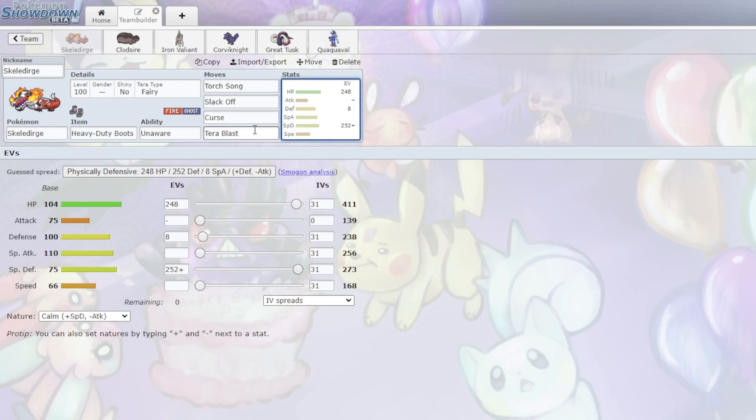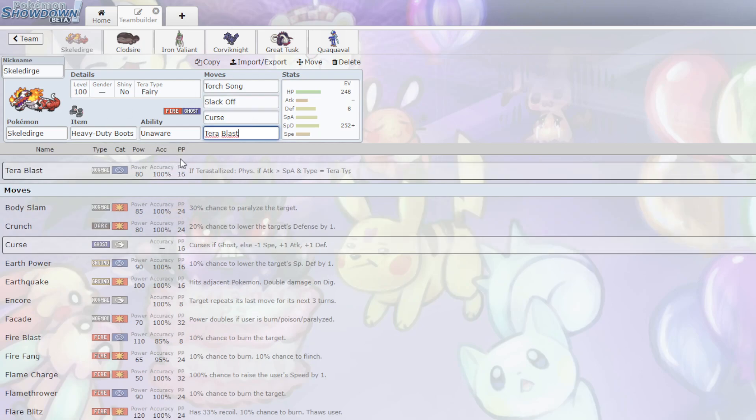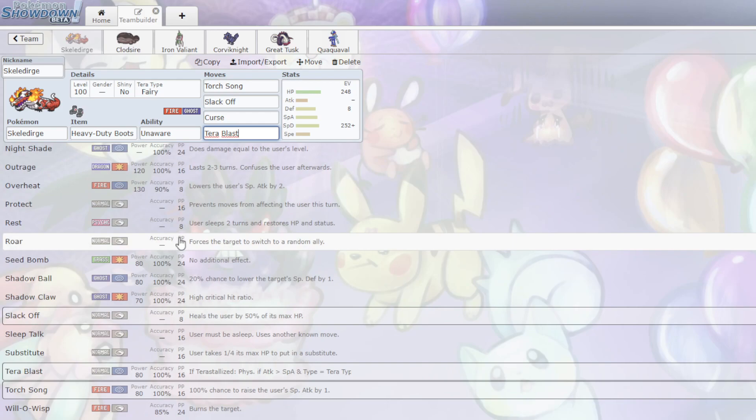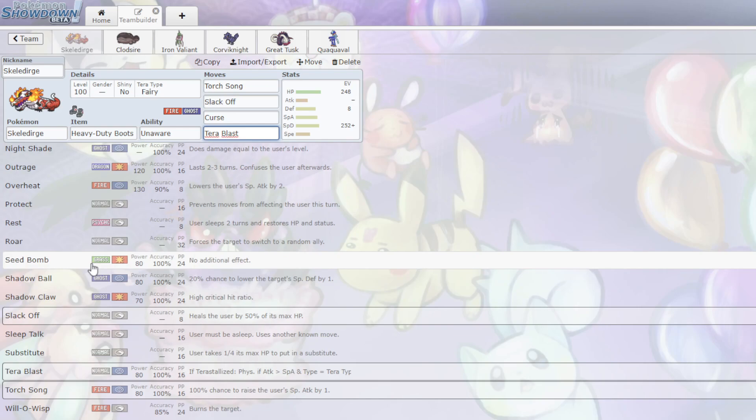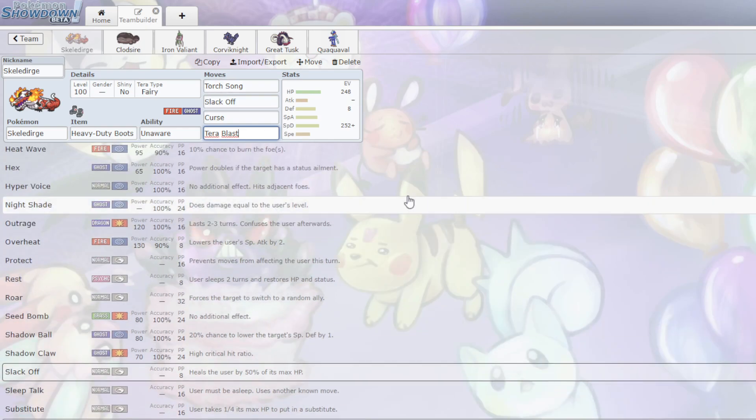I have Tera Blast as the last move because it's going to be a Fairy-type move, which is very good when boosted by Torch Song. I could also go with Seed Bomb because it hits Water-types and Ground-types coming in, but I decided going with this is better because this Pokemon often wants to Terastallize.